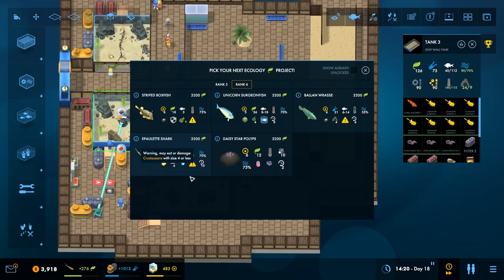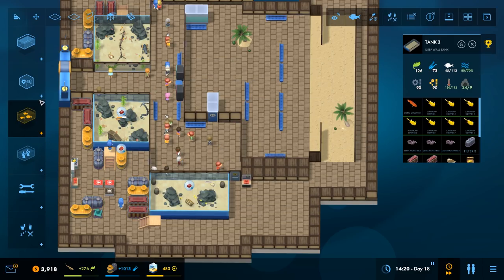This boy would go really well with the shark too, I think. He'll eat or damage crustaceans, that's it — he's not going to eat other fish. He'll work fine with any basic fish. I think he's going to work well with other basic fish too, so I'd love to get both of them in that Belfast tank.